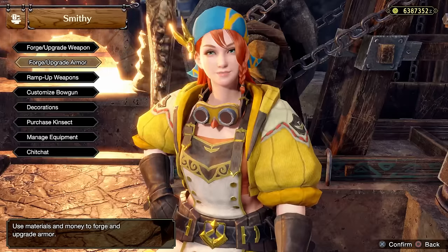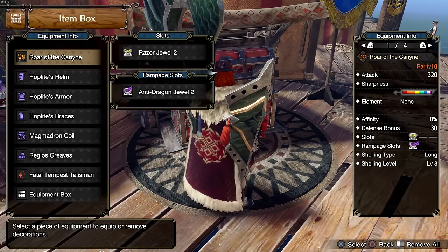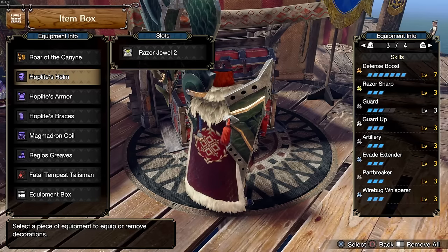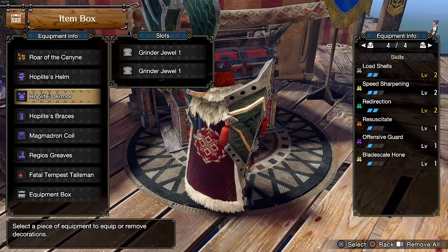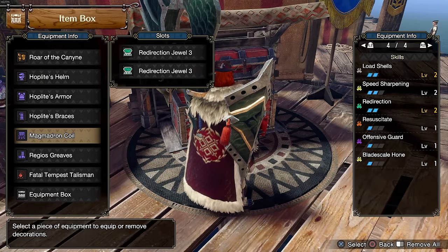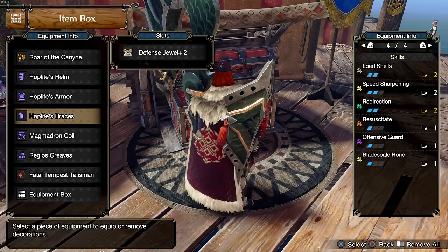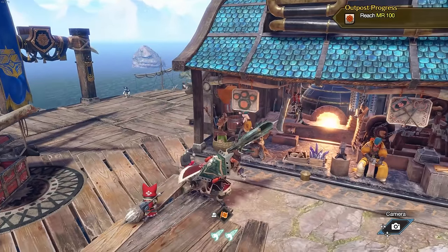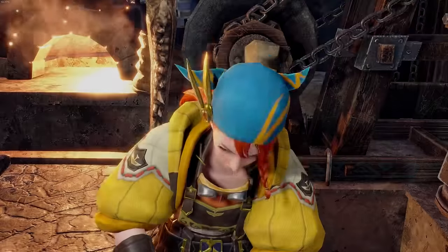Usually you'll be able to min-max better if you do a mixed set. I can show you guys my mixed set as an example, but you should really figure out which skills you want for yourself. In my case, I can run around with Defense Boost 7, Razor Sharp, Guard, Guard Up, Artillery, Evade Extender, Part Breaker, Wirebug Whisperer, Load Shells, and Speed Sharpening. I can really get some good skills that I would potentially not get if I was doing a full set. That is an important part — you have to actually look at the armor, and I'll try to bring people more builds.